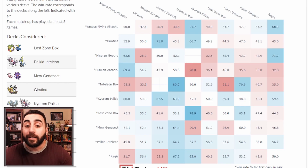Inteleon Box's worst matchup is interestingly Lost Zone Box — there are a bunch of one-prize attackers that can pick apart your Sobbles and crumble your engine. You're not up-trading at all, so all the work to attack with Inteleon or Radiant Charizard doesn't help much. Your best matchup is Zoroark — you're taking really easy up-trades because they're constantly damaging themselves.